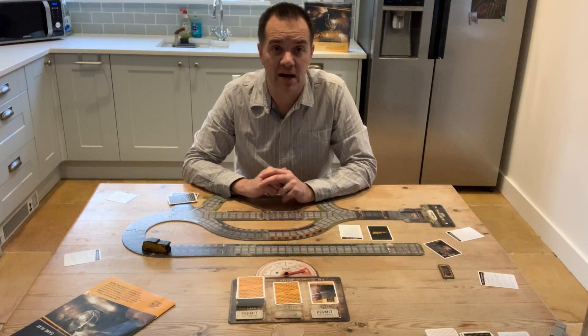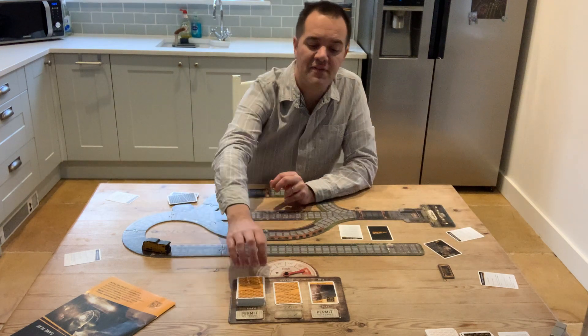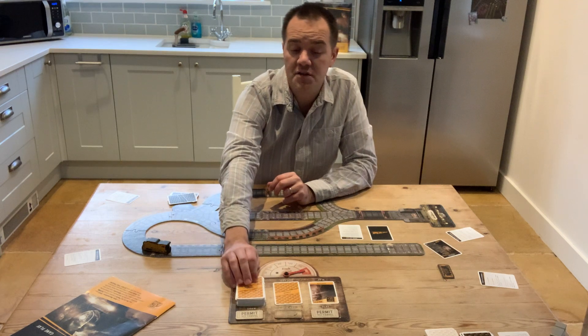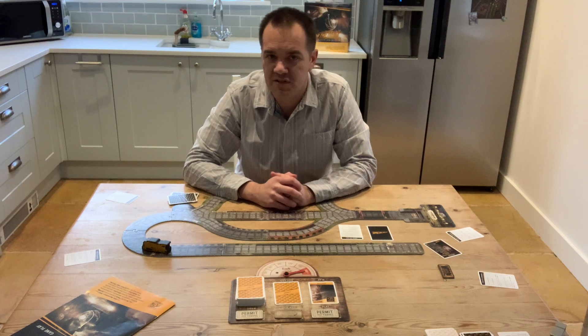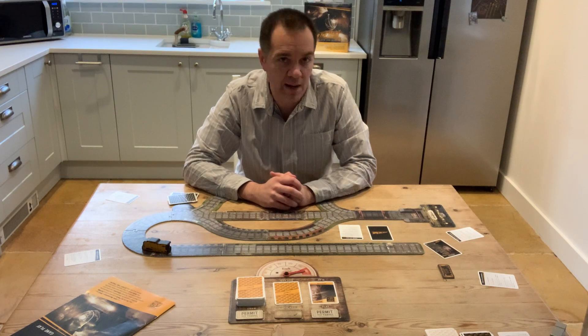The second way that you can pick up a permit to travel is that some of the effect cards give you the option to pick up a permit at the cost of speeding up the train. So you're never really sure if someone's doing that whether they need the permit, or perhaps their behaviour suggests they might be the saboteur.